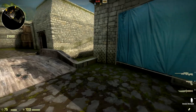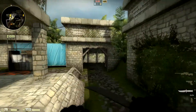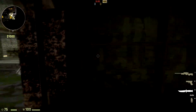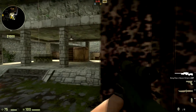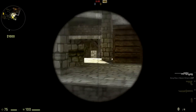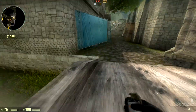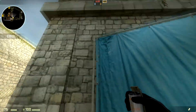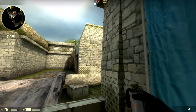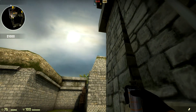The third smoke we are going to cover is going to be another B smoke. However, we aren't going to smoke out CT spawn — we're going to smoke out this sewers dark room area right here, because oftentimes a CT will play here and just peek that, or they'll play in this general vicinity. To smoke this out, we'll go back outside of B and go to this blue tarp here.